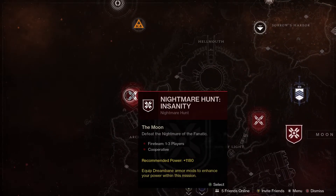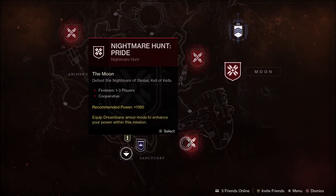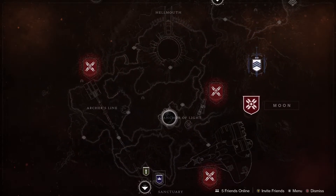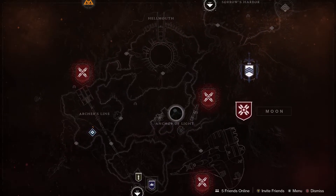For the Nightmares this week we've got the Insanity Nightmare Hunt, the Anguished Nightmare Hunt, and the Pride Nightmare Hunt. The Trove Guardian this week is in the Anchor of Light, and also in the Anchor of Light this week we've got the Wandering Nightmare — the Nightmare of Hocris and the Fear of Mithrax. So if you're hunting down any of those things, you can find them in the Anchor of Light.